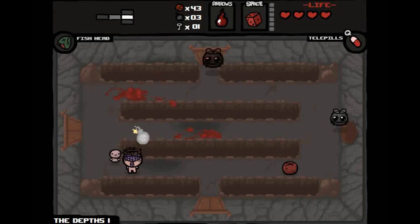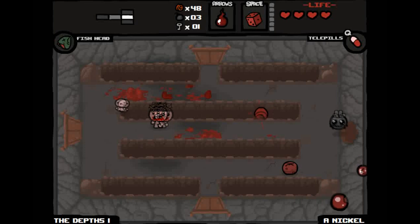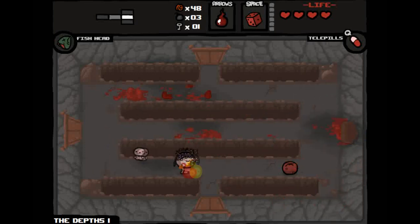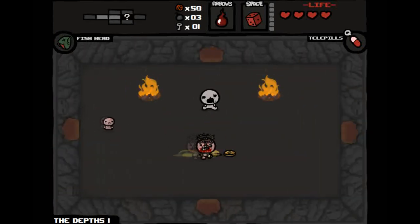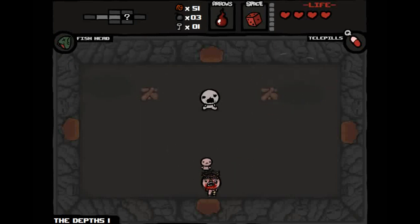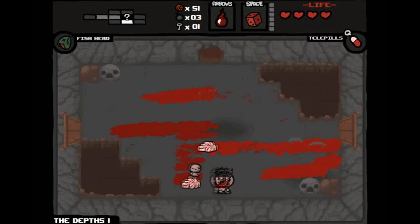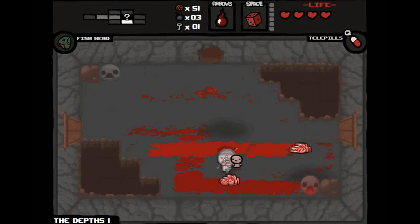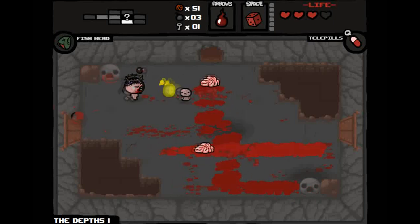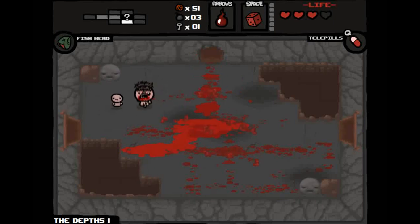Let's go down to the next floor. Isaac needs toilet paper. Now we're on The Depths — the nicer version. The alternate harder floor is called Necropolis. Necropolis is really hard until you get to later levels — you can lose a lot of health there. These brain guys — don't step on the creep. I took some damage.